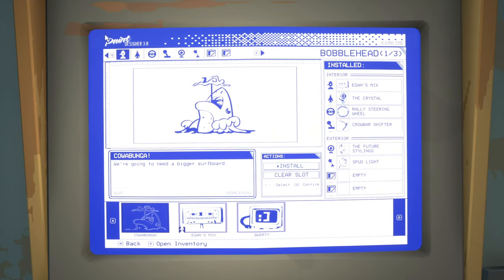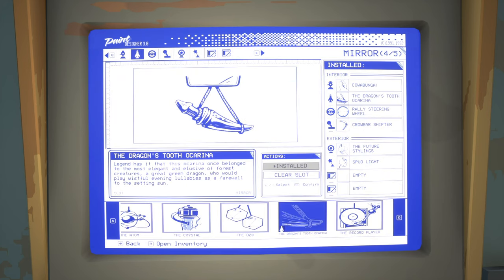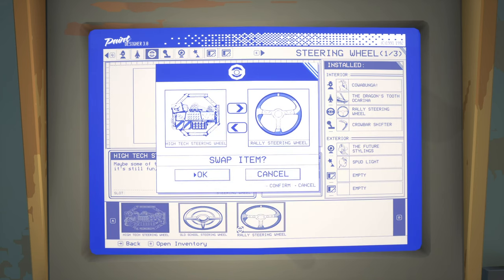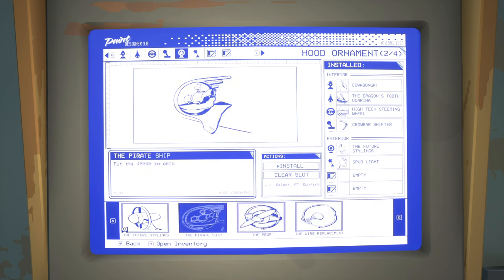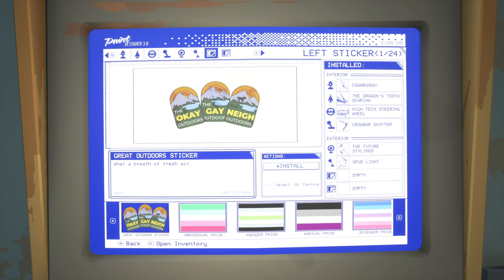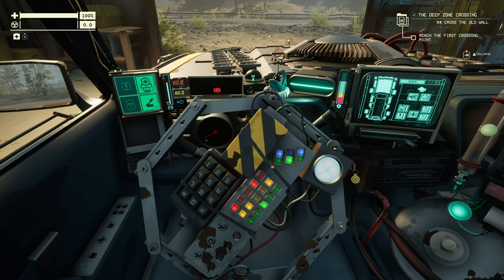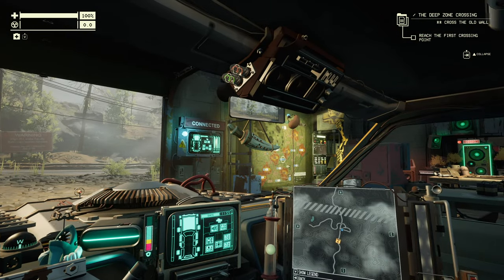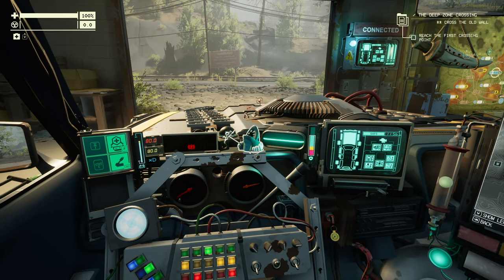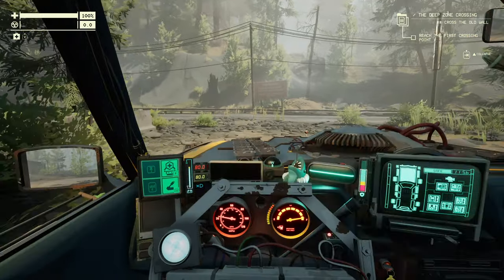Gotta take a look at some of this stuff — whoa, we're jumping the shark all the time now, that sounds terrible. Dragon's tooth ocarina, high-tech steering wheel — oh my god, that's like a little more of what I expected the rally one to look like. I think the rest is kind of whatever. This wheel is outstanding, oh my god. Hey, dragon's tooth ocarina up there, the shark thingy — this car is perfect now, well almost perfect.